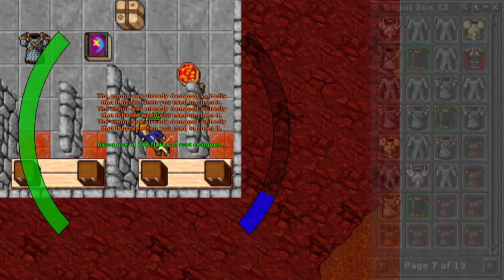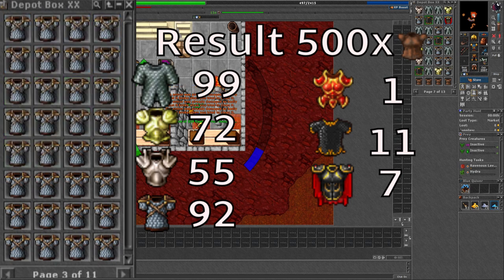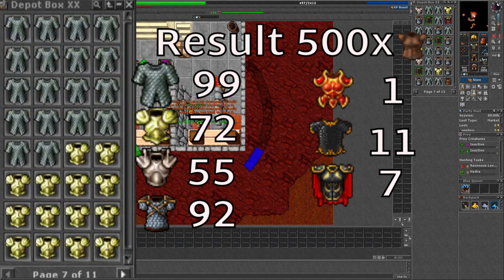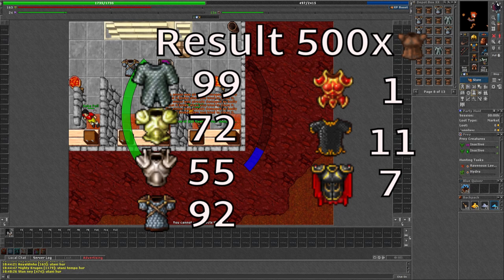So how did I do? We got 92 scale armors, a bit lower than the statistics. We got 99 chain armors, a lot higher than the statistics. 72 brass armors, right on what the statistic sets. We got 55 plate armors, 9 higher. We got 11 knight armors, that is 4 lower. And 7 paladin armors, that is 5 lower and this one hurts the most. And we also got 1 crown armor instead of 2.